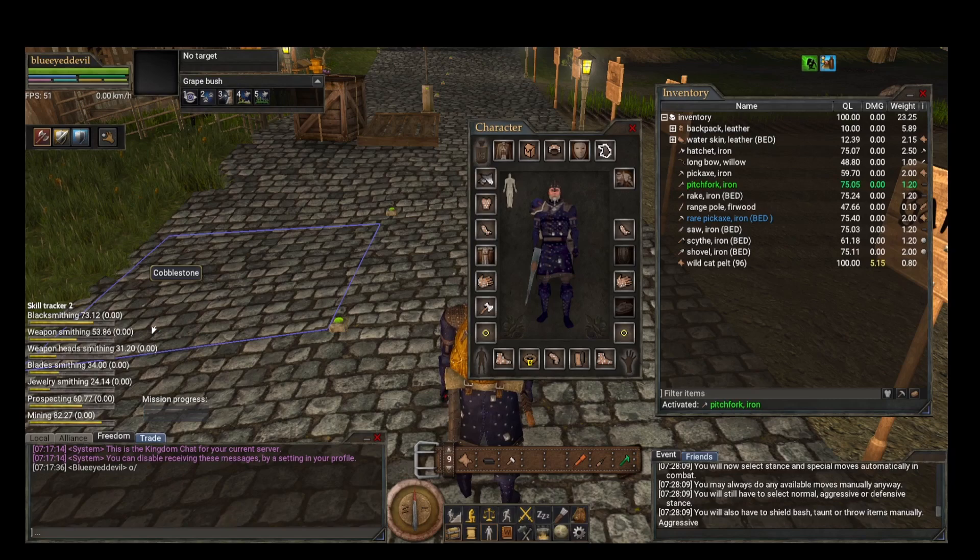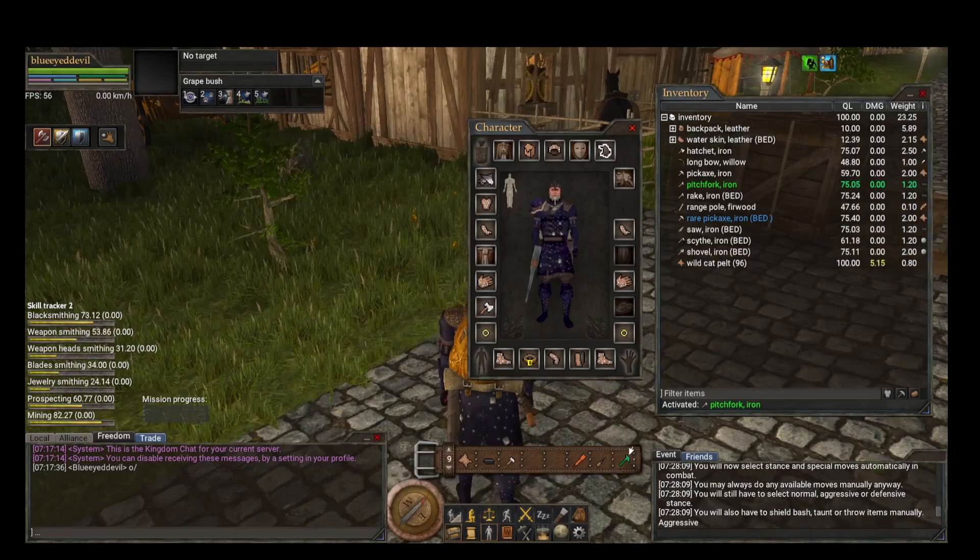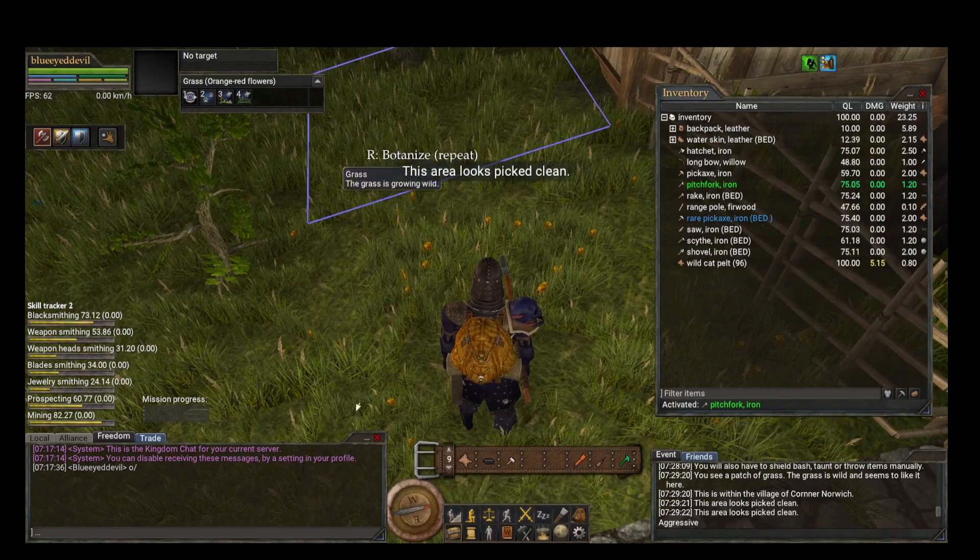Special moves let you drain creature stamina, make them stagger, or stun them — they're really good to use but take a lot of your stamina. Gathering is straightforward: go up to a specific area like grass and hit keys 3 and 4 for Forage and Botanize.